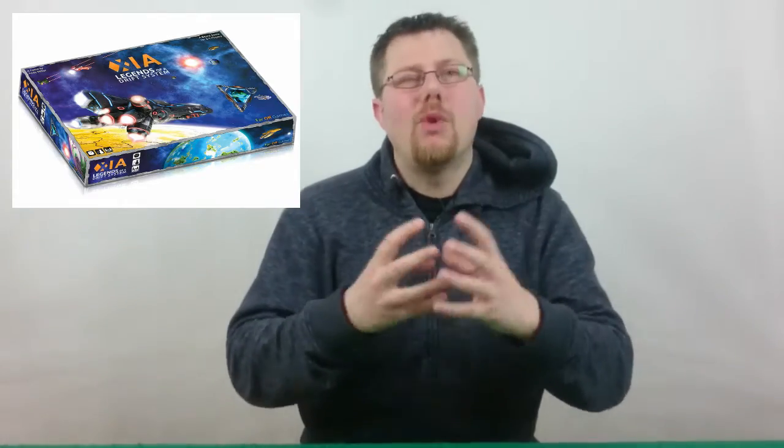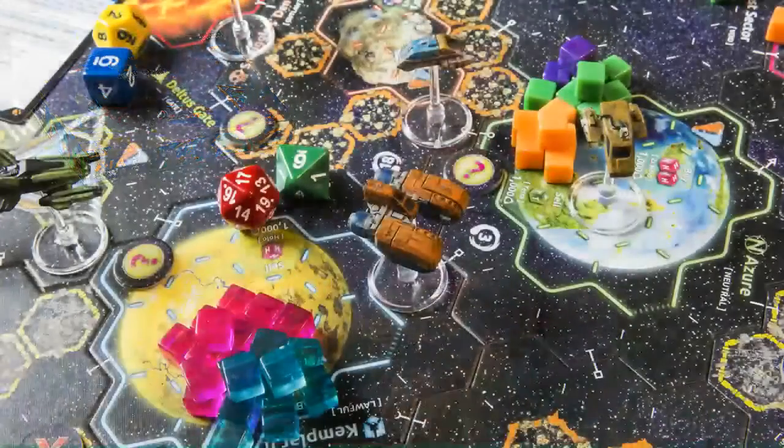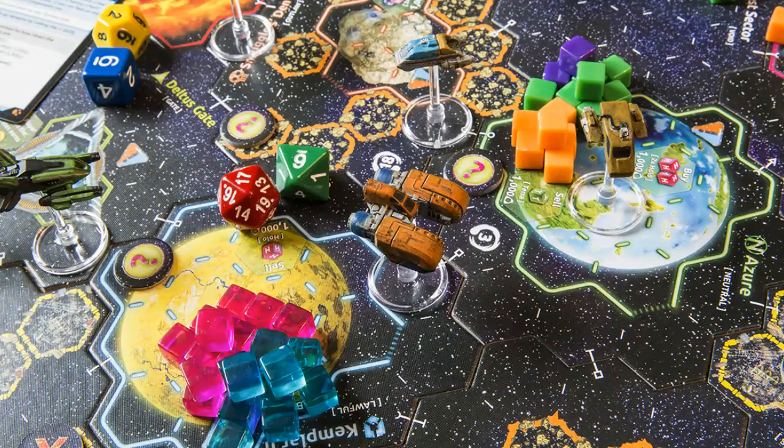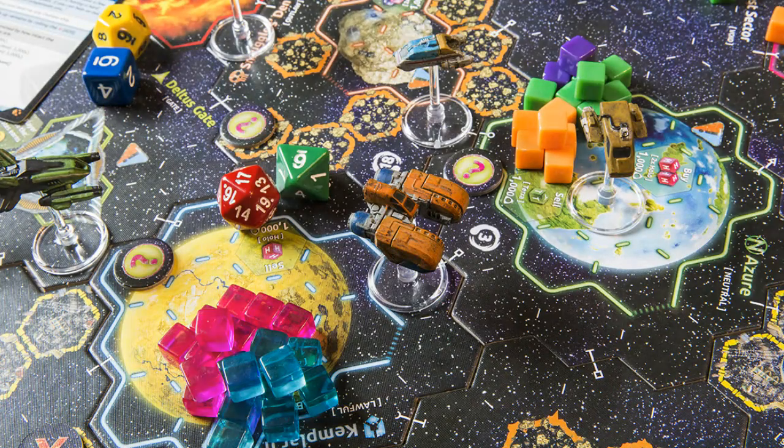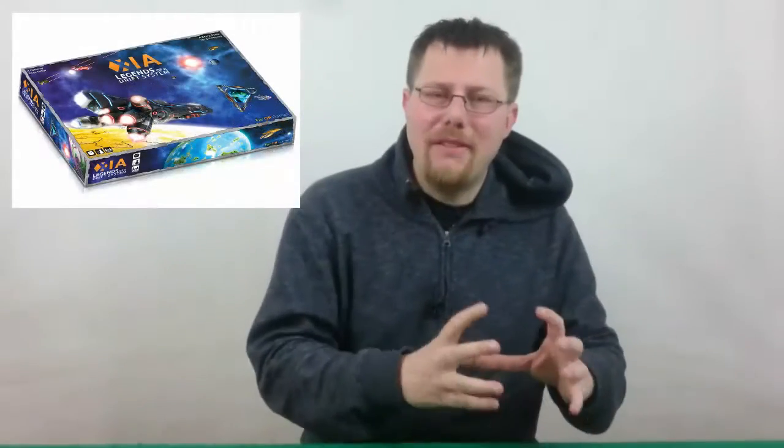For those of you who don't know what Xayah is, it is a 4X game where you're exploiting and expanding through a star system. You've got tiles that come out representing space and you've got your ships — which are really quite nice pre-painted miniatures. You start off with level one ships and then as you get money you can upgrade to level two and level three, etc.